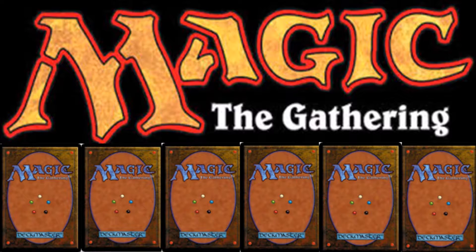Our first card is Lightning Helix — it deals three damage to target creature or player and you gain three life, for one red and one white. That's pretty decent! Our second card is Ethercast Knight, a one/three with exalted for one and a blue artifact creature.